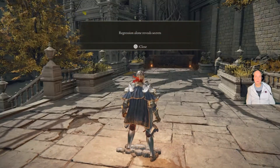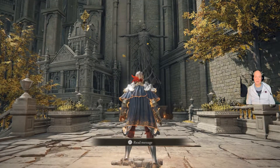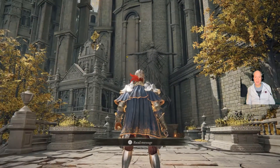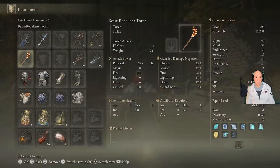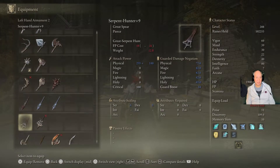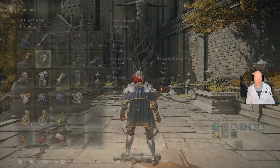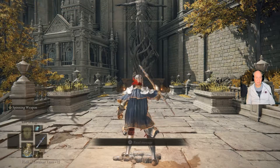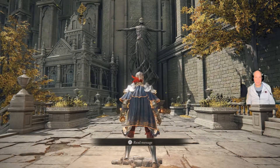So what you want to do — you want to come here and read this message: 'Regression Alone Reveals Secrets.' You want to stand here in front of the Sculptor, because this is what the Sculptor did who realized Radagon's secret. Now I have to equip a seal here so I can go ahead and cast it.